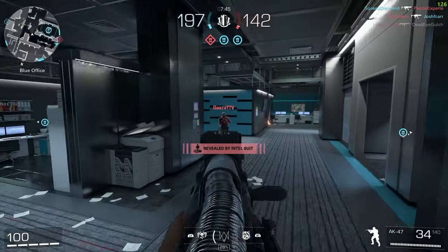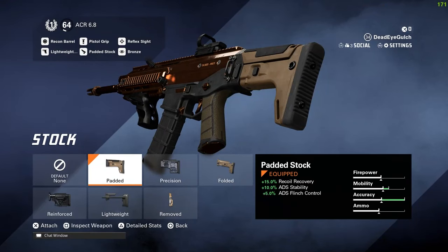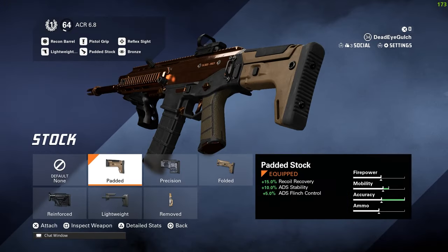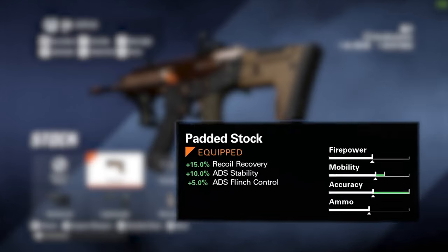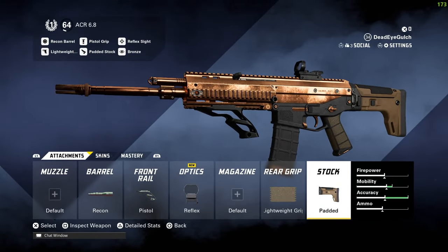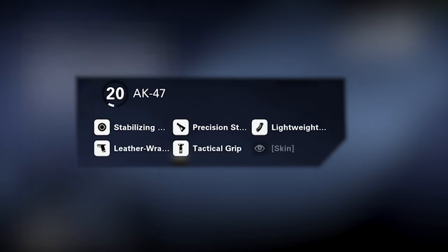I can move around and strafe with it, because XDefiant is a game where movement matters a lot — the movement in this game is actually really good. And the padded stock — this is what I was talking about to pair with the front rail — it literally has no downsides: 15% recoil recovery, 10% ADS stability, and 5% ADS flinch control. That's the loadout for the ACR.